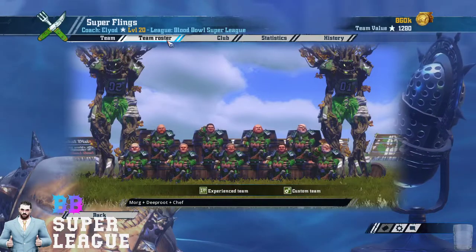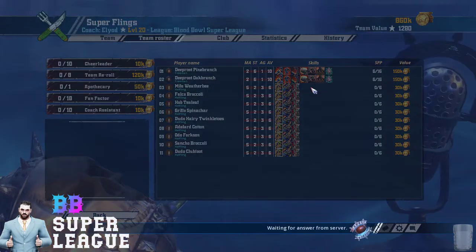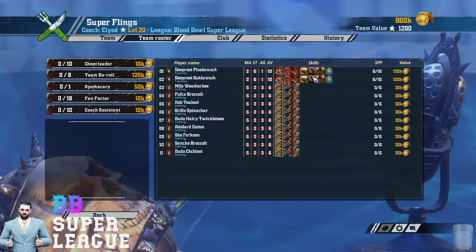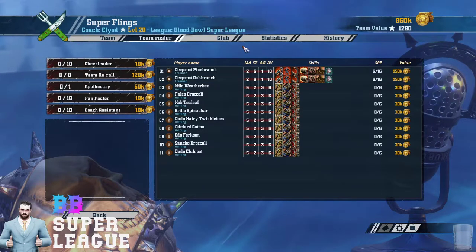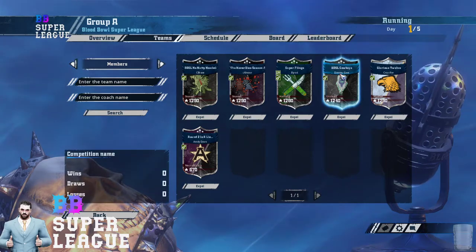Elyod has Morg and Thorg, Deep Root, and a Chef. So this is a crazy Halfling team — only two skills in the entire team, Block on both Trees. So he's going to have four Strength 6 or 7 Block players on the team, no re-rolls. It's a pretty crazy, fun line-up.